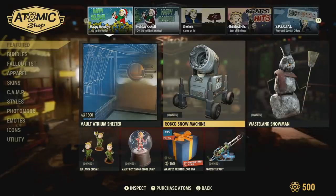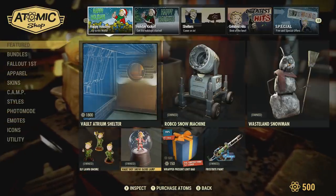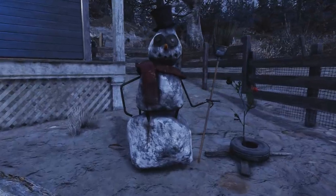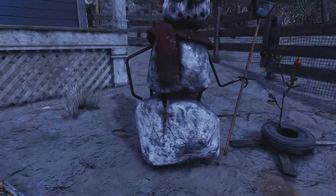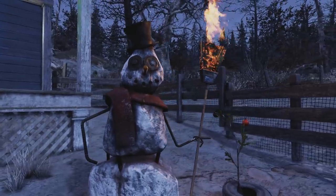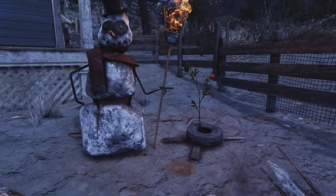In this build I will be showing pretty much the whole bundle. In case you haven't seen this Wasteland Snowman, it's made out of concrete. And when you go to interact with it, the broom sets on fire. And I got this little Christmas tree next to it.